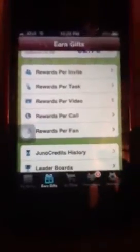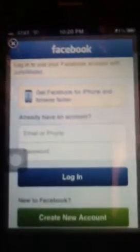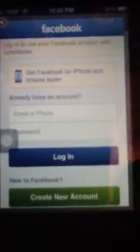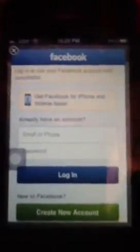The last way to earn credits is Rewards per Fan. You sign into your Facebook account and like Juno Wallet and Bamboo Wallet. You will like their Facebook page and get 25 cents each — so 50 cents total — and you get another 50 cents just for visiting their Facebook page. It's an easy way to earn a dollar.